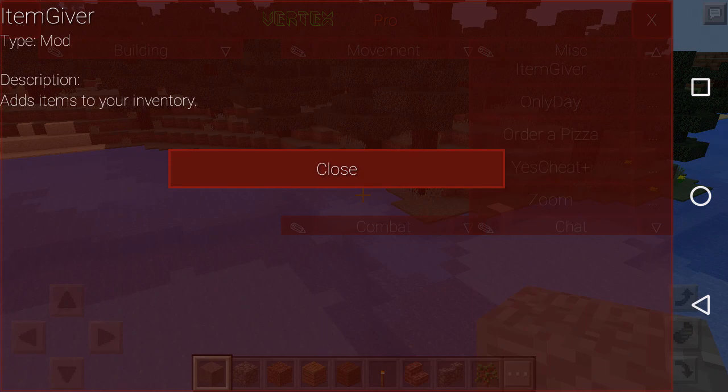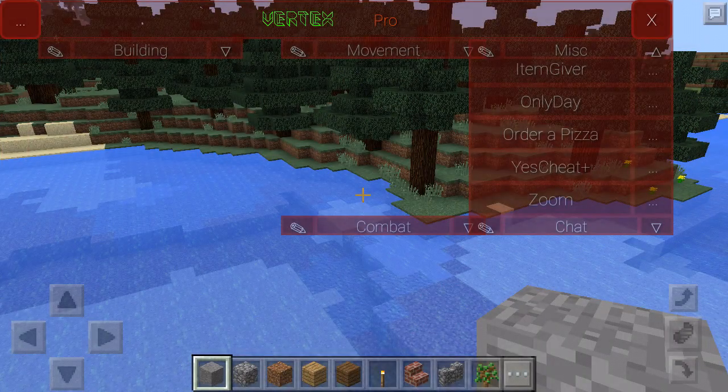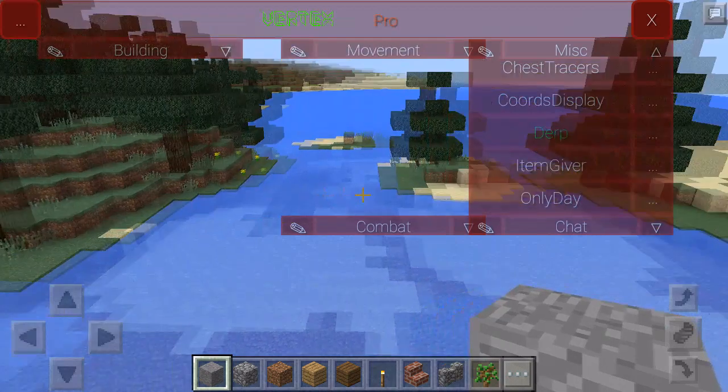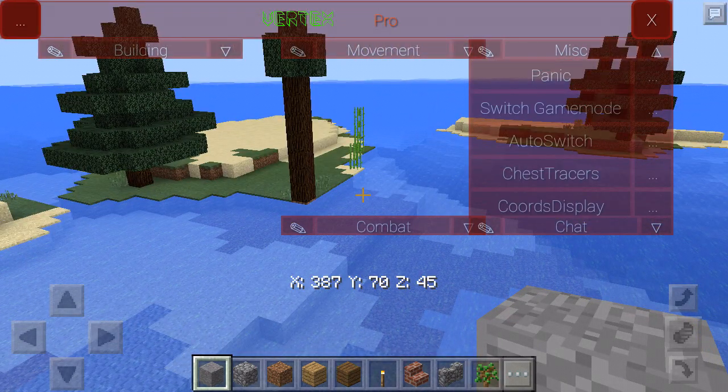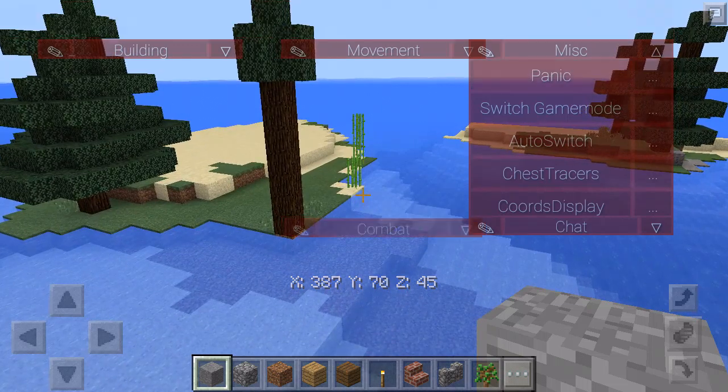If you look, there's an item giver which gives you items — only dirt, like this. There's also coordinate display, chest tracks, and a switch game mode option, plus a panic button.